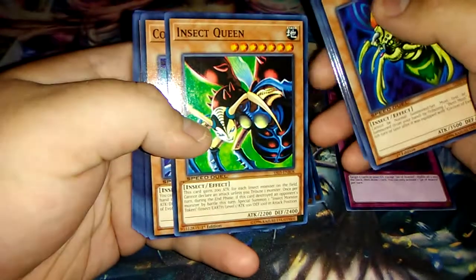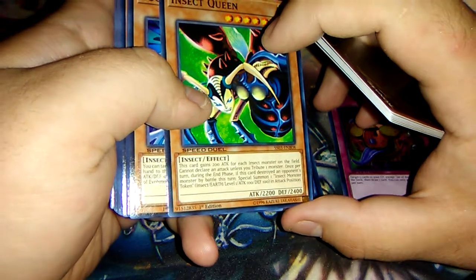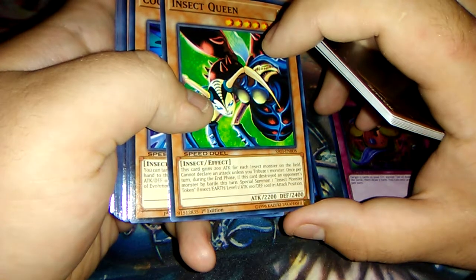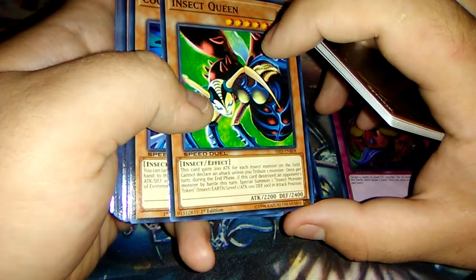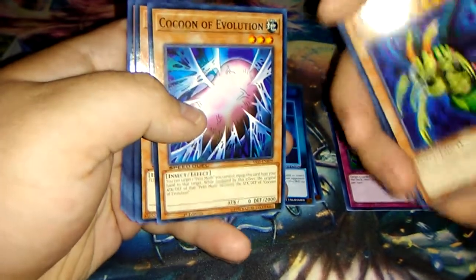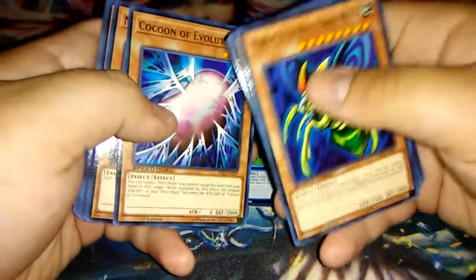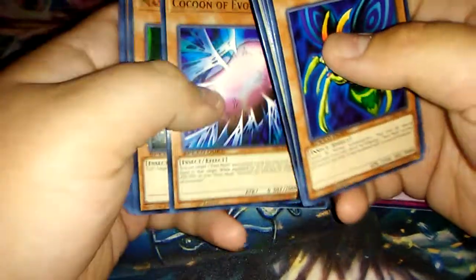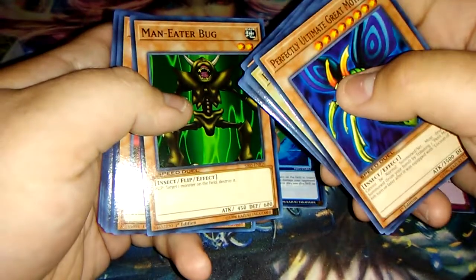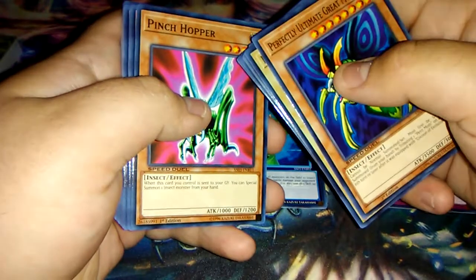We have Insect Queen. It would've been cool if they put Metamorphosed Insect Queen in here since she's actually better, but this isn't bad — gains 200 attack for each insect monster on the field, can't declare an attack unless you tribute one, and special summons an insect token if destroyed in battle. Cocoon of Evolution is here, though I don't really see why considering they didn't include the full evolution line. Man-Eater Bug is a really good solid insect monster — flip to destroy a monster on the field.